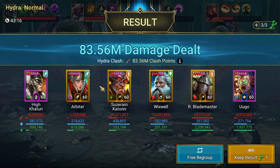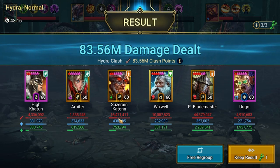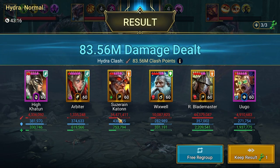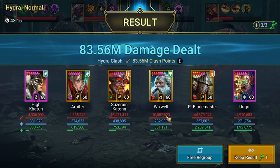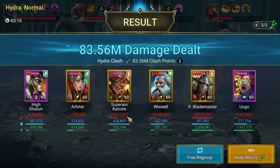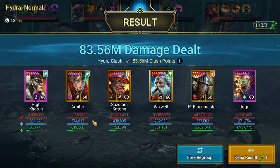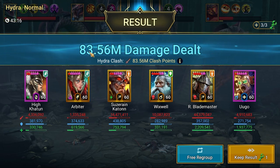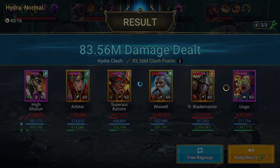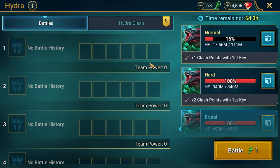83 millions - that's interesting. Let's take a look at the damage breakdown: Ratalos 44 millions, Susie over 16 millions, Wexwell 10 millions, High Khatun 4 million, Hugo almost 5 million, and Arbiter one and a half million. Interesting - I will keep this result. That will be the end of this episode. If you would like to see more, please stay tuned and see you in the next one, cheers.